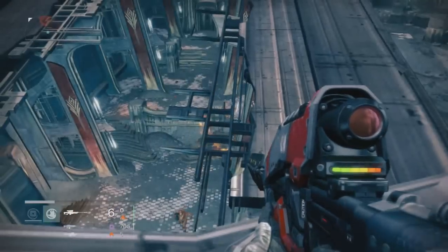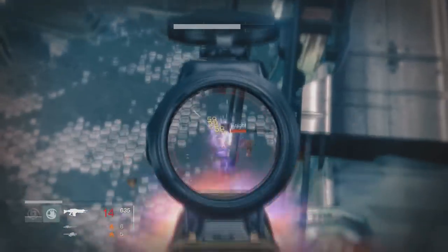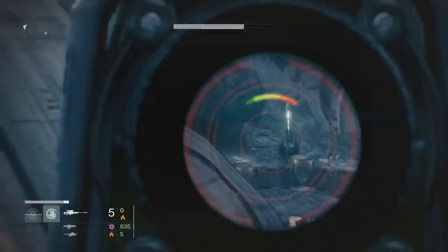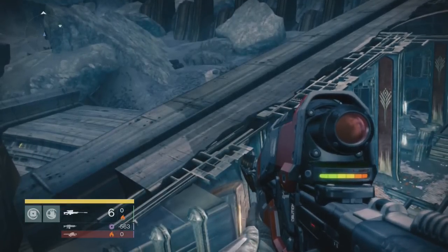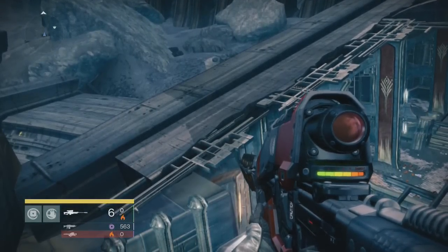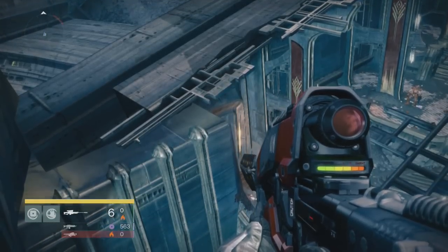You need three people because one person looks on the right side, one person looks on the left, and the third can look in the middle and switch back and forth. You need to kill the enemies on the right side first — they spawn there first — and then the knights will spawn, and the other person has to kill the knights.